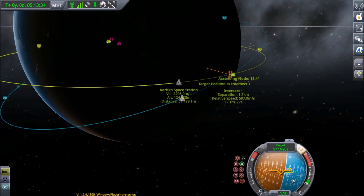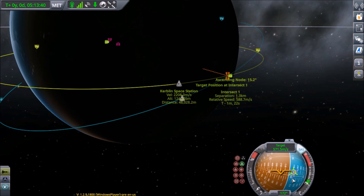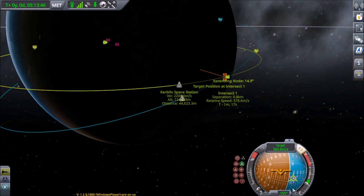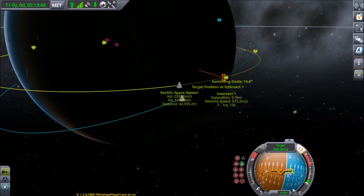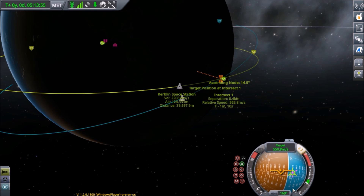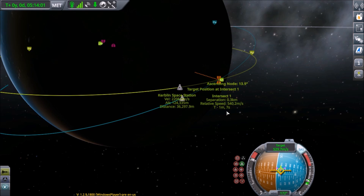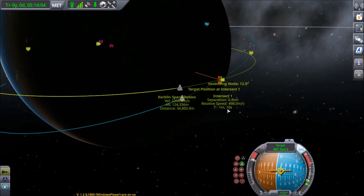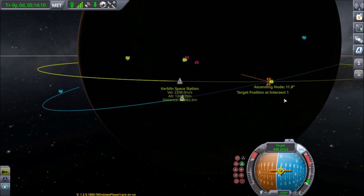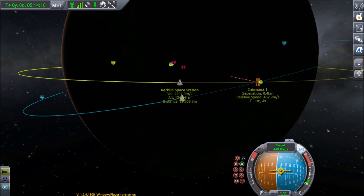I'm just going to keep it on retrograde and it's going to keep pulling me back towards that retrograde icon. I'm going to bounce around over here making a little burn, and it's going to push that retrograde icon back over the top of the anti-target icon. Until you see the little crosshairs pop up — that means you're right over the top of it. There it goes — I hit X. Now go ahead and make a full burn here. Check how we're doing — it's a little slow, so keep burning until it starts speeding up. Okay, doing really well — down to 4.4 kilometers. We'll keep refining that as we approach.